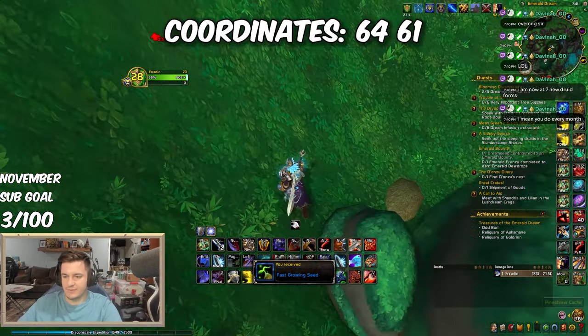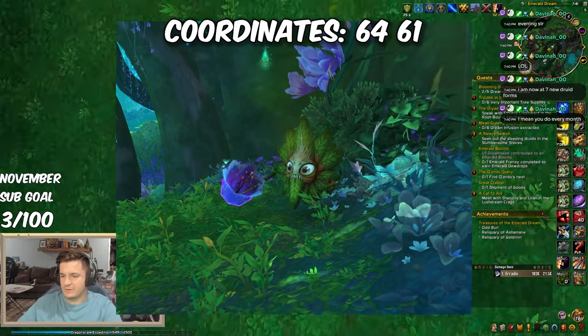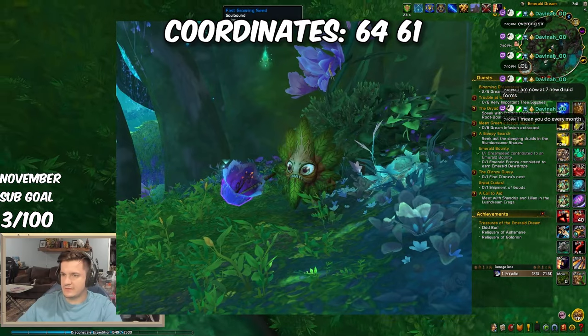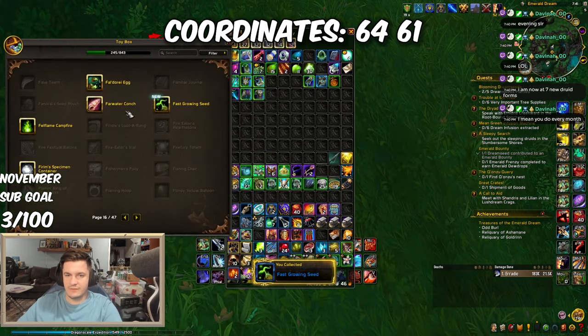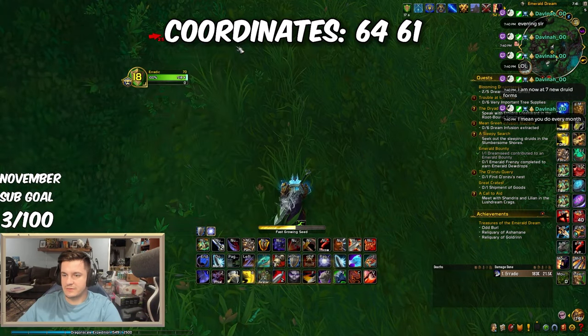Now for the Magical Bloom, chase the Laughing Podling three times starting at 64, 61. After the third interaction, it drops the treasure. Remember, you must complete the zone story up to the Cruel for the area to be in the correct phase.